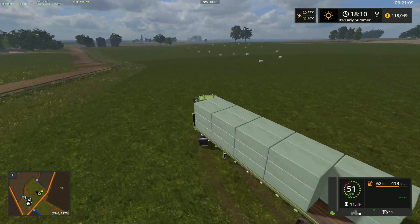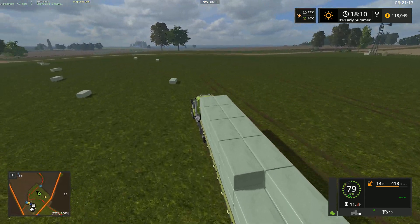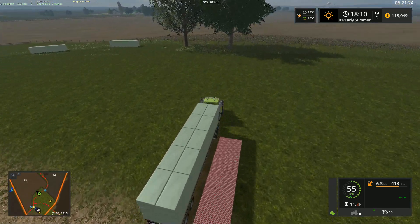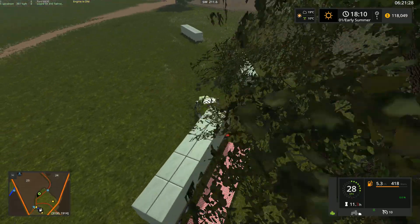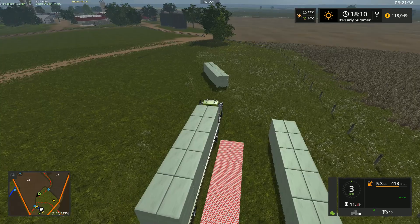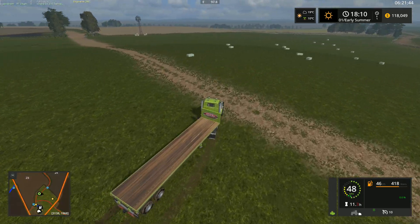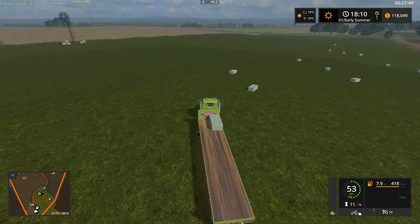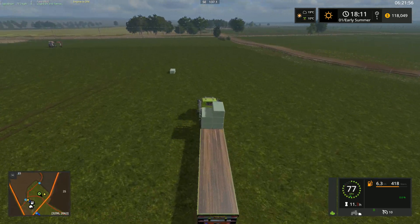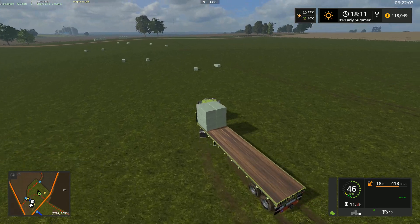We're actually going to get three and a bit loads, which is pretty good. It's almost the identical amount we got from round bales last time — I think last time we had just a little bit over three stacks. But actually there's probably more here because these are in rows of five, not four.